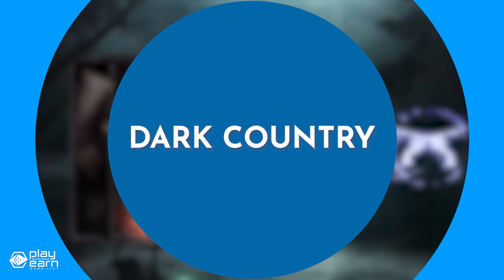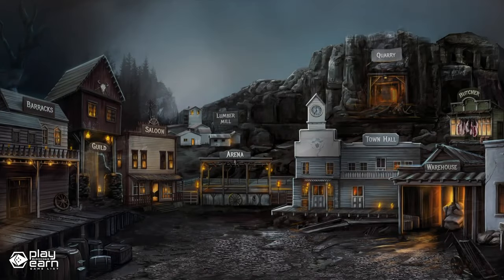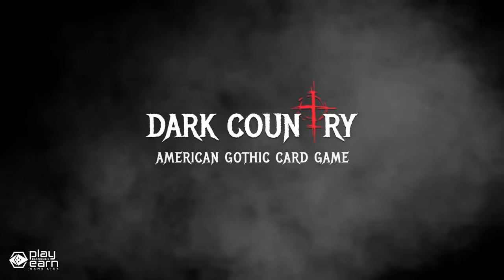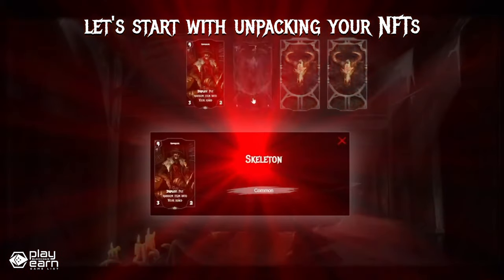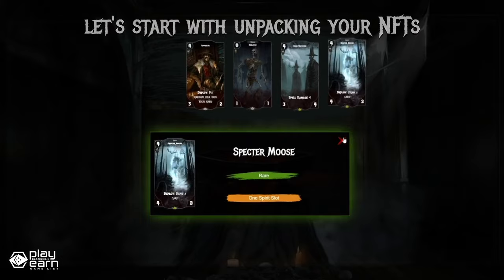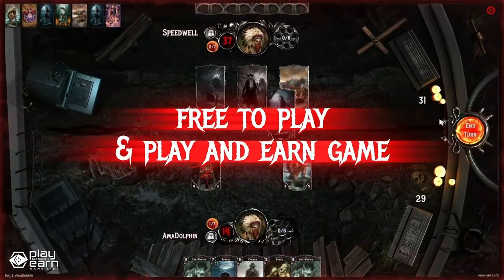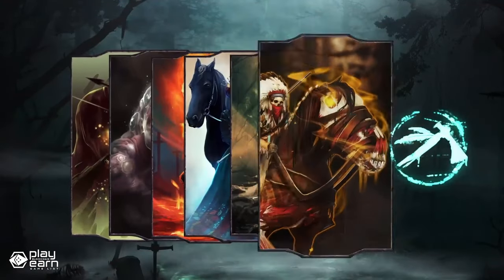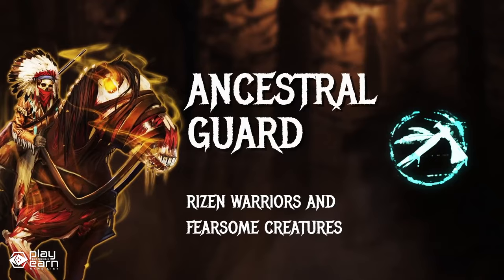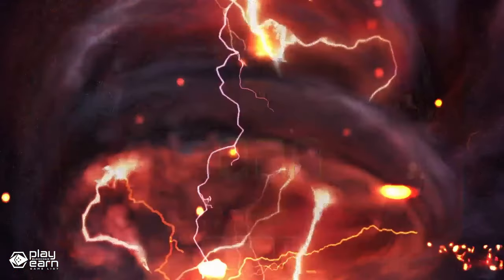The next game on our list is Dark Country. Dark Country is a collectible card game being built on Wax and other networks. It's a play-and-earn strategy card game with an American Gothic theme, set in a somber wild west setting with rangers, cowboys, zombies, ghosts, and demons. The main game mechanics are inspired by classic card games like Magic the Gathering and Hearthstone. The game is free to play, and Dark Country welcomes everyone with the gift of a free starter deck. You can use your cards to compete in PvP matches and reap the rewards without hidden fees.